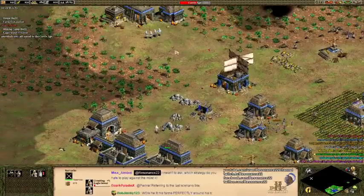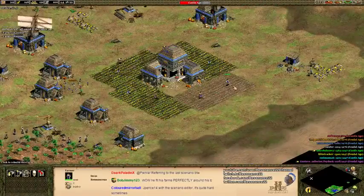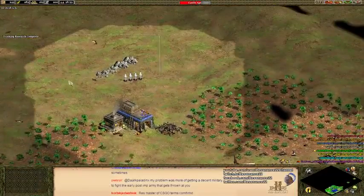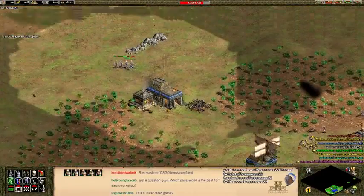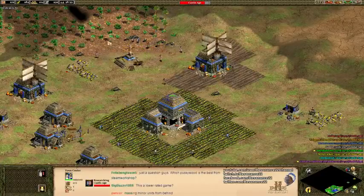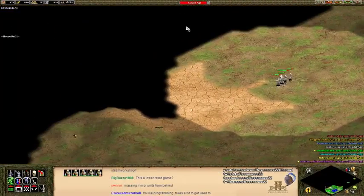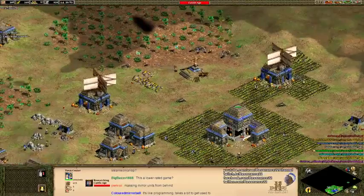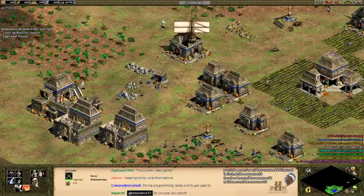Miss Aimbot clarifies she meant which strategy do I hate to play against most: I don't like it when several opponents send their scouts to my base. Tower rushes can be annoying but I can generally handle those. Really any form of laming — people trying to steal my boar or sending four scouts — that gets me. If I had to pick a non-laming strategy, it would probably be a tower rush. Bobby comments that I fit my farms perfectly around the TC, though that was not intentional.